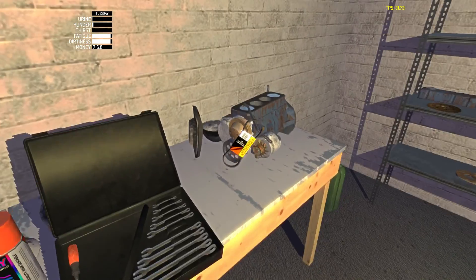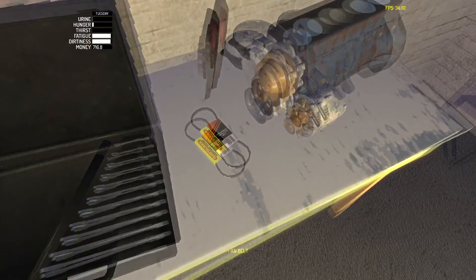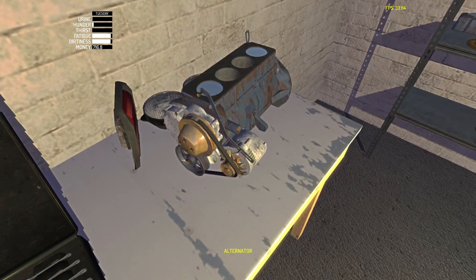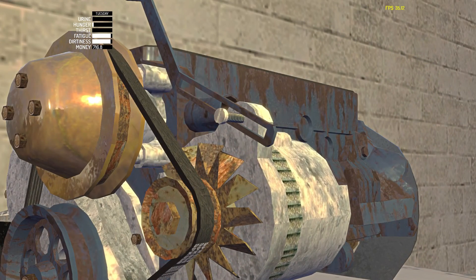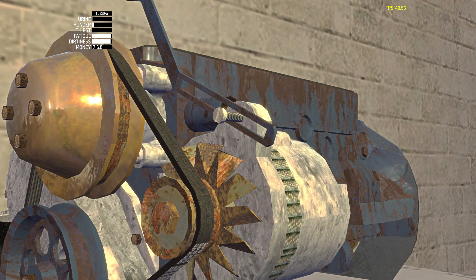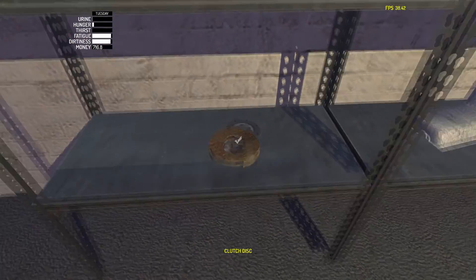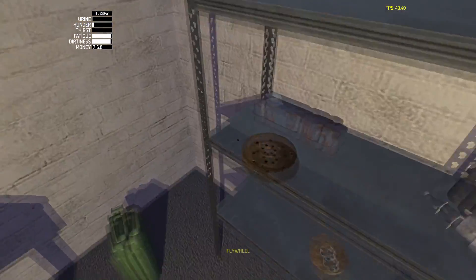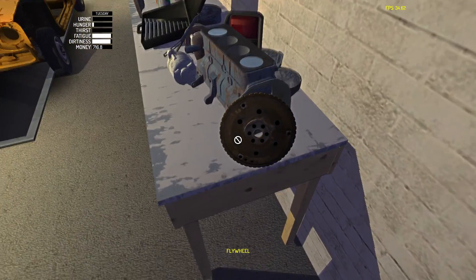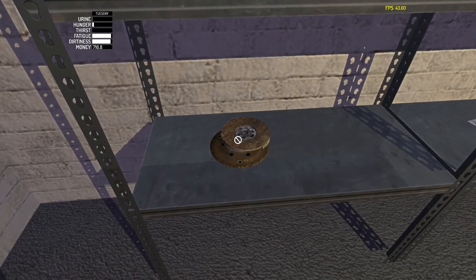We're gonna put that on — I need to loosen this first, just like that, so you can put it on. To tighten the belt you put it as tight as it can go, but if you put it too tight while the engine's running it's just gonna snap. You have to put it a little bit looser than max and then put in the bolt. Let's put it together with the clutch — the clutch doesn't really need any screws, but in real life it needs some small screws. We'll put on the flywheel last.